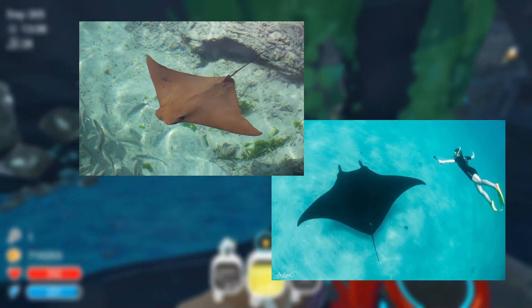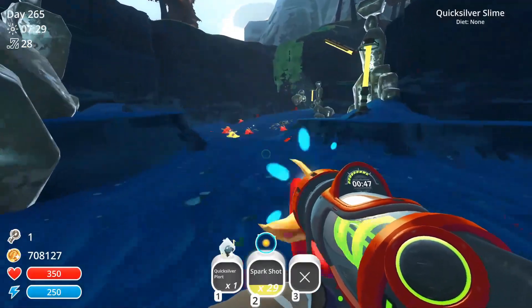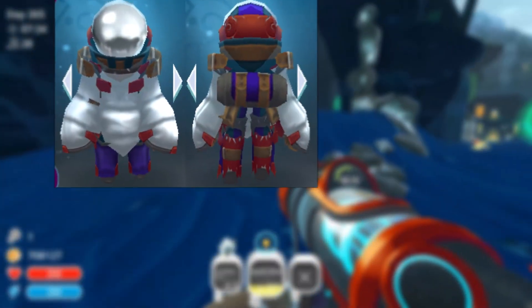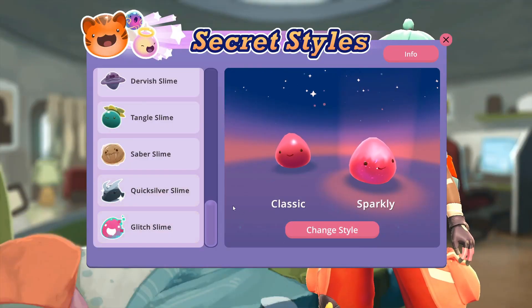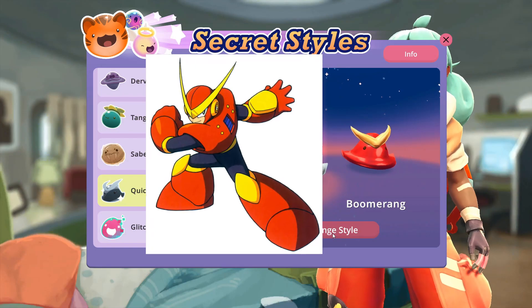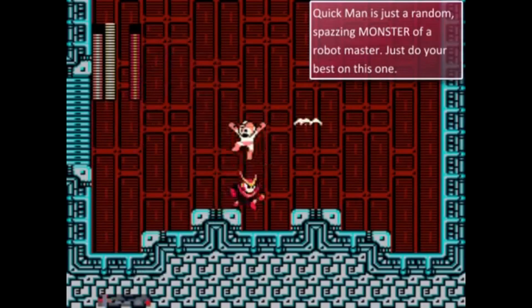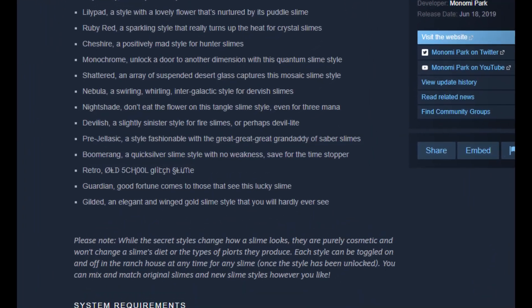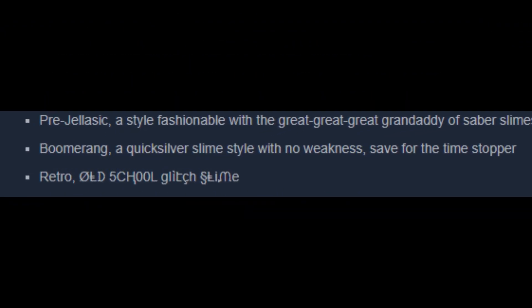The slime's concept — particularly the fact it feeds on electricity and becomes overcharged when doing so — may also be based on the Quicksilver from Spiral Knights. The Boomerang Secret Style is based on Quick Man from the Mega Man franchise, whose special weapon is the Quick Boomerang. The Boomerang style's reference to the Time Stopper on the same page for the Secret Style Pack alludes to Quick Man's weakness in Mega Man 2.